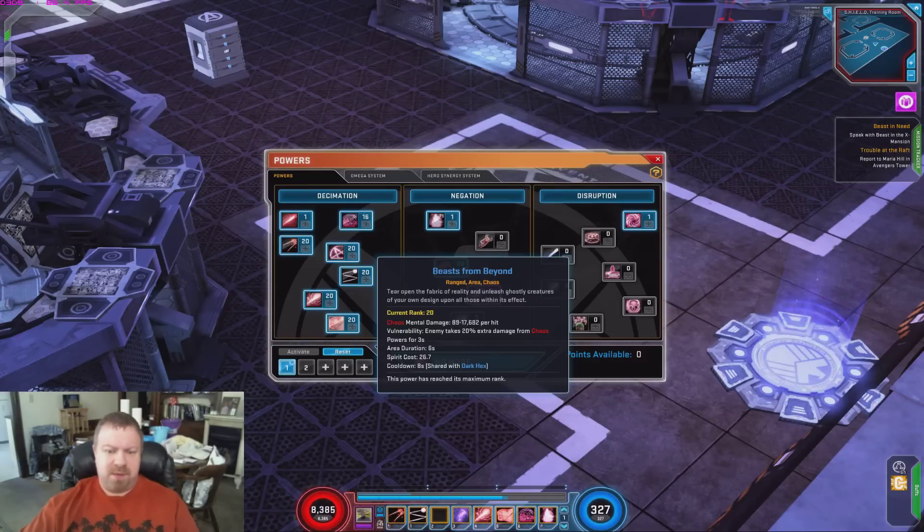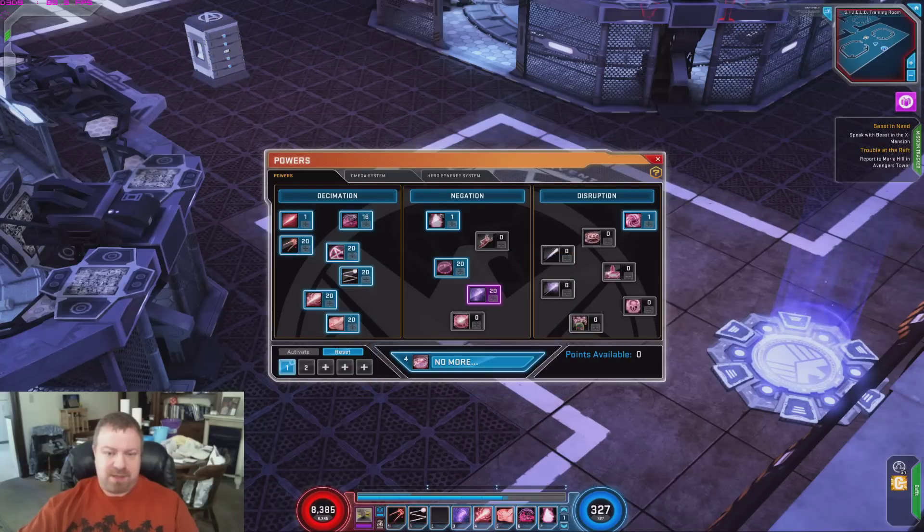New skill: Beasts from Beyond. Even though it sounds like summons, it's really just an area skill. The area has little beasts that come up and deal damage — anywhere from 89 to 17,682 damage. That's the chaos effect they're going for: really chaotic damage, so it's not as reliable as regular damage, at least not yet. What's nice is enemies take 20% extra damage from chaos powers for three seconds when hit by a beast.